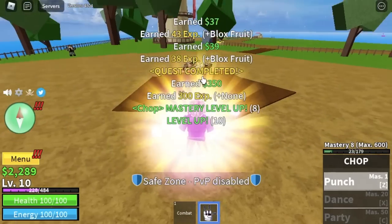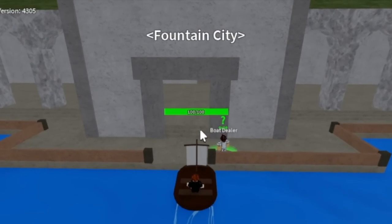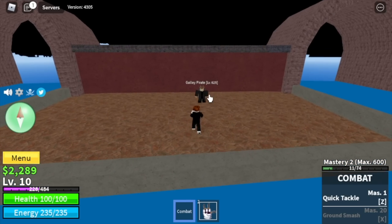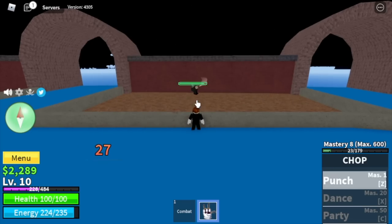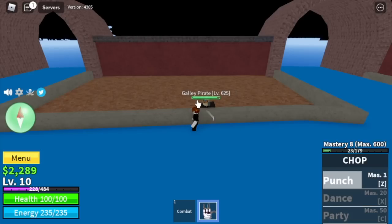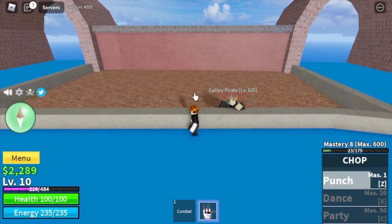Our goal level here is level 10. For our next island, the Fountain City, we're going to start defeating the Gali Pirates. You're going to use your left clicks from your combat and your Z skill from your Chopfruit Punch. You can dodge the Gali Pirates' long-range attack just by going sideways.